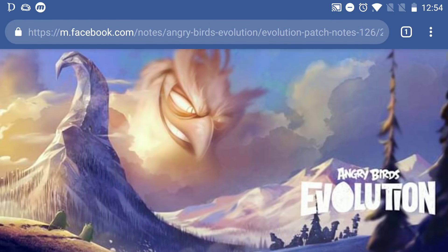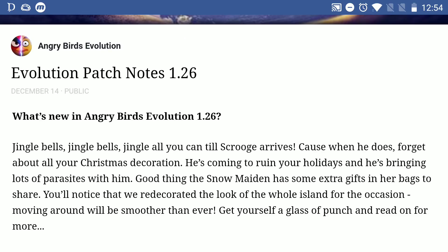So it's all about Christmas now. Look at this cloud guy bird smiling. So what's new in 1.26? Jingle bells — jingle all you can till Scrooge arrives. No idea who or what Scrooge is; I assume it's one of the birds you can obtain. When he arrives, forget about your Christmas decorations — he's coming to ruin your holidays and he's bringing lots of parasites with him. Good thing the Snow Maiden has some extra gifts in her bags to share. You'll notice that they redecorated the look of the whole island for the occasion, and moving around will be smoother than ever.